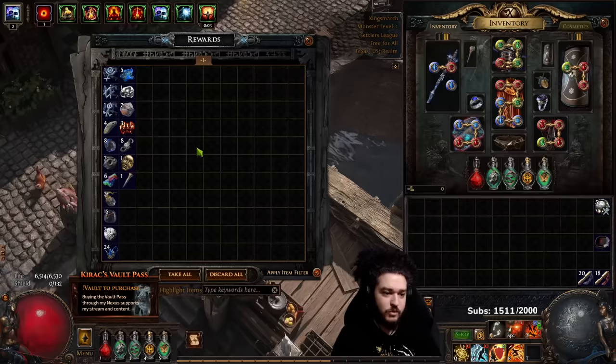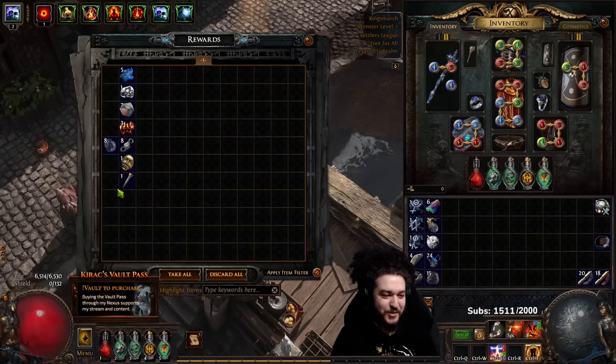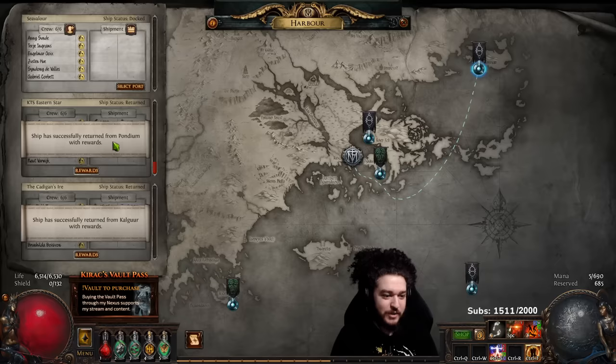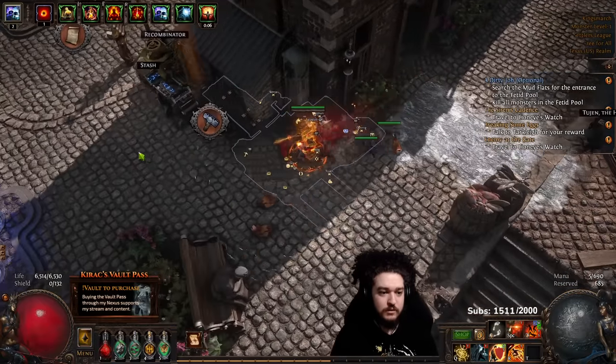So let's take a look at the first rewards. Look at that — how nice, a divine orb! How beautiful. Let's go and add that to the stock, we'll leave that alone.